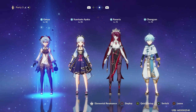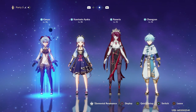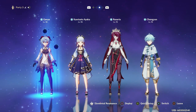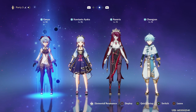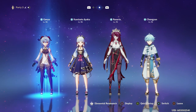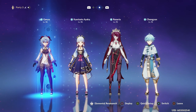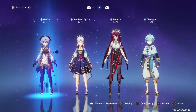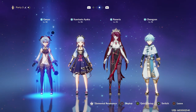Next, let's go over her cryo teammates, since I know a lot of people are going to want to slot her into a freeze comp. For freeze teams, I actually highly recommend not making Kokomi your main DPS and instead relying on a cryo DPS. This is mainly because the bulk of Kokomi's damage typically comes from Electro and Vaporize reactions, and you just can't get that with freeze. I would definitely recommend using a cryo main DPS such as Ganyu, Ayaka, or even Chongyun, as these characters can output a lot of damage while constantly keeping enemies frozen, and their bursts synergize very well with Kokomi's jellyfish.